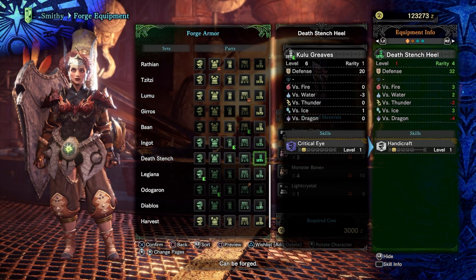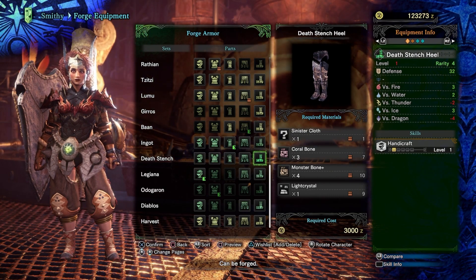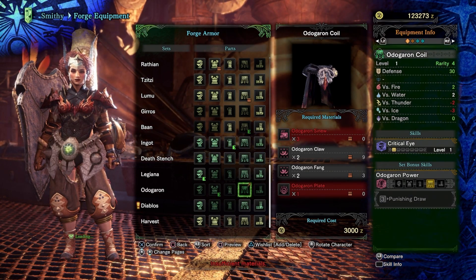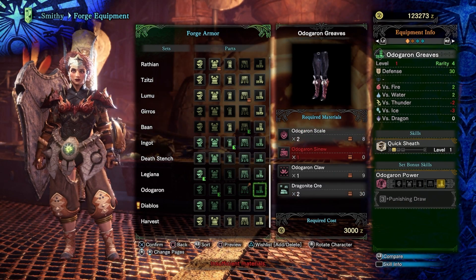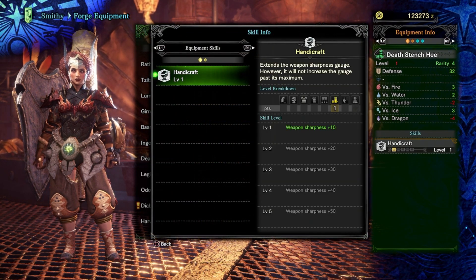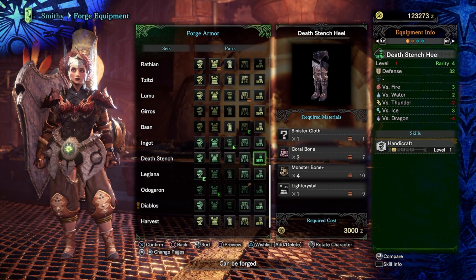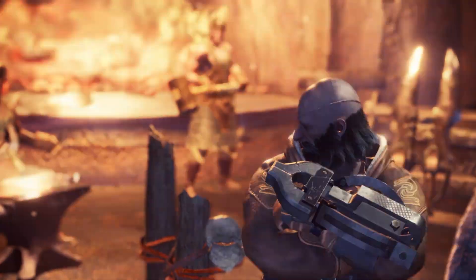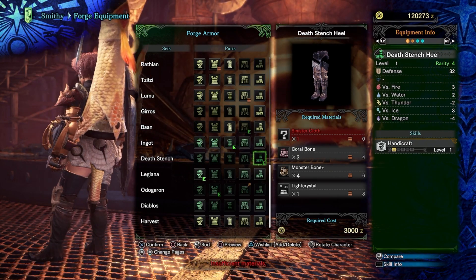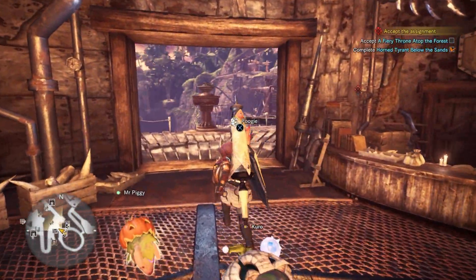I don't know - I'm still waiting for the Garon waste pieces because that would give me Critical Eye 5%. I have no idea what to do. What this will give me is handicraft, which increases sharpness by 10 points. You know what, I'm going to risk it - let's grab this while I've got the opportunity. I didn't even realize I had sinister cloth. Oh, that looks very sexy on Emma!